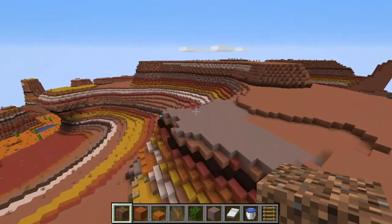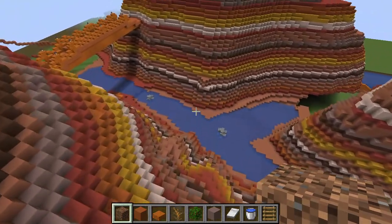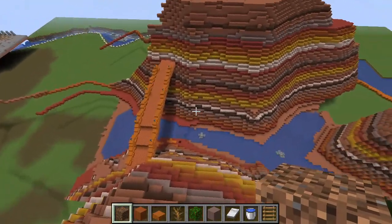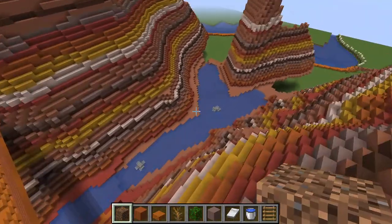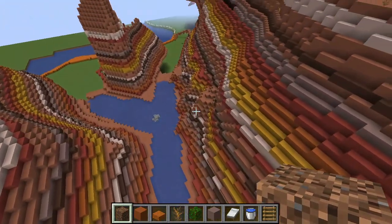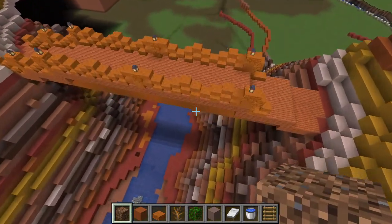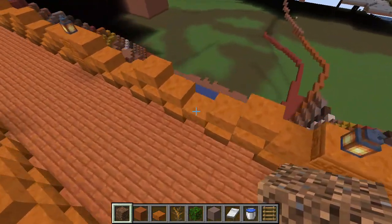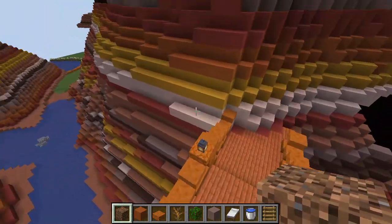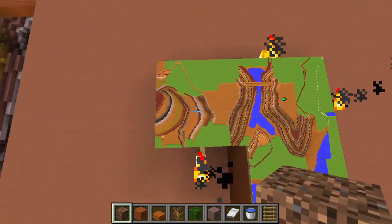Behind this plateau here we've actually got a canyon, and this is not even entirely finished. I have added a little detail to the side down here. I actually almost entirely built a bridge right here — I just haven't built the supports yet. Now let's head over to the little station from when I was working on this canyon and update the map right here.